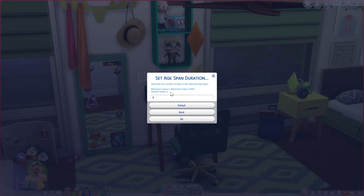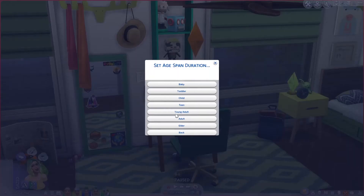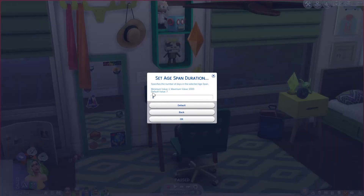The default for babies is two days. I left babies at two — there's really not a lot you can do with babies. Hopefully we get a baby update at some point, but for now I just leave that one at two. For toddlers, the default is seven days, and I just bumped that up by one to eight.